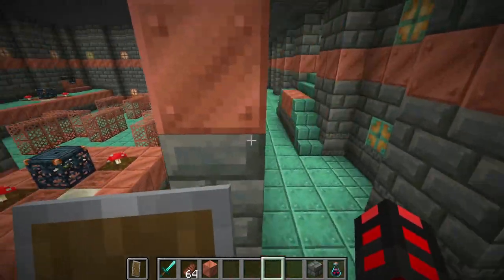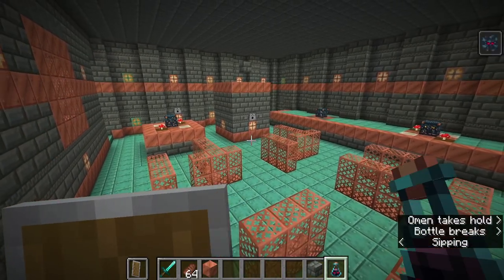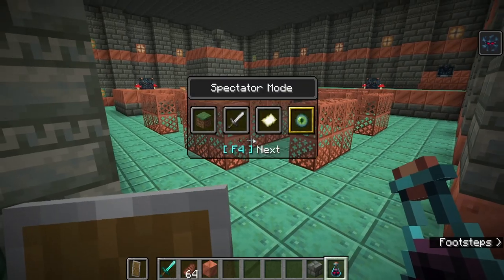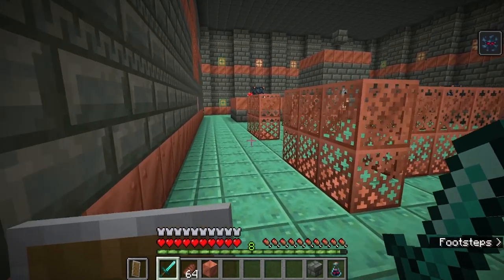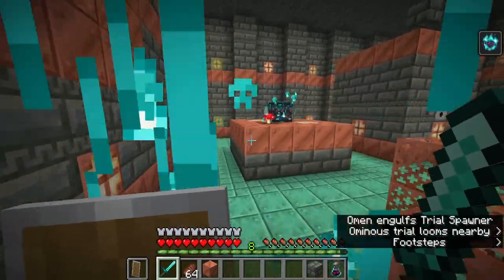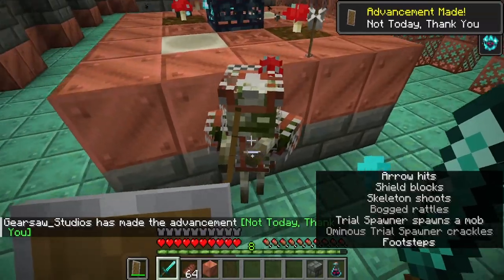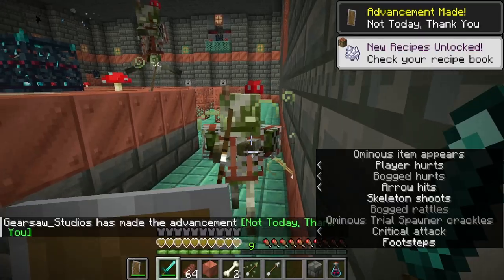I'm going to do this room, but I'm going to do the ominous version of it. When I drink this bottle of Bad Omen, it's going to have a different effect. Going into survival mode with gear appropriate for this battle, I trigger one of these — notice it says Trial Omen now. See how there are much stronger versions of each one of these mobs.